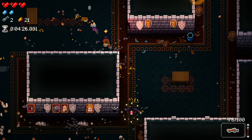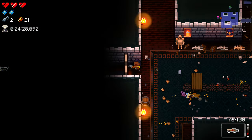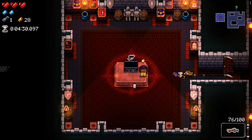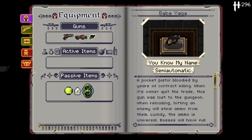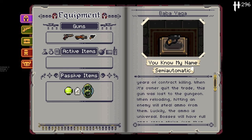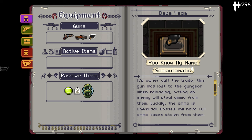It doesn't seem like Gunther's leveling up because normally at the end of the room Gunther would say a voice line and have a bit of text appear. But I'm not ruling it out — maybe he just needs more kills. And we get ourselves a Makarov here. Oh, a Baba Yaga — a pocket pistol bloodied by years of contract killing, the John Wick one. When reloading and hitting an enemy it will steal ammo from them.